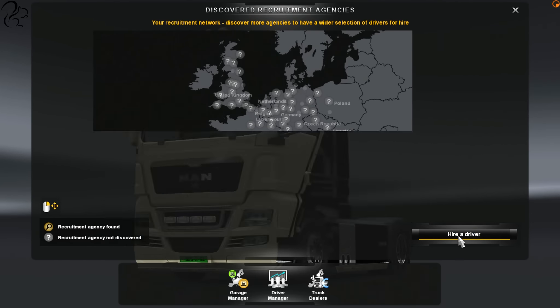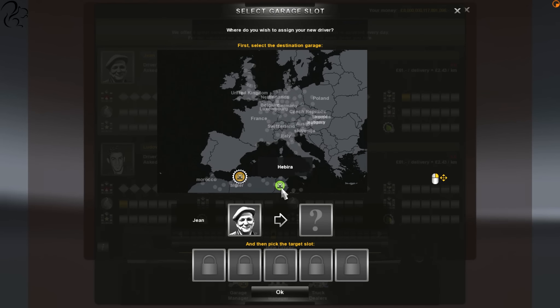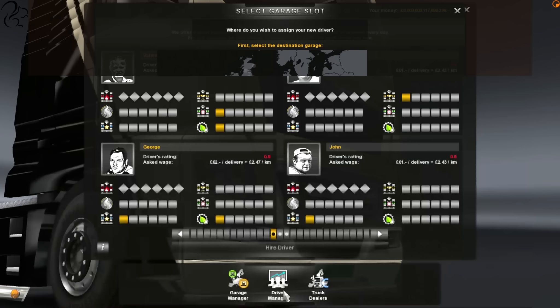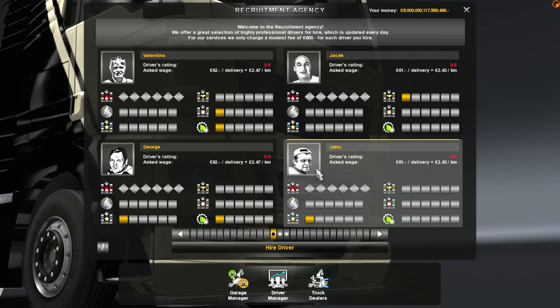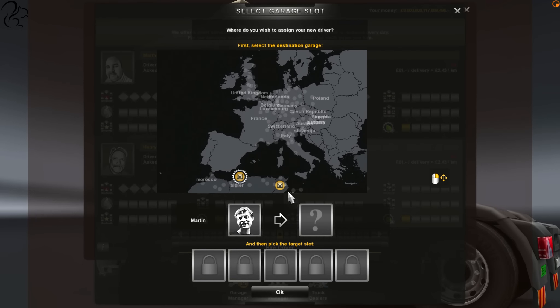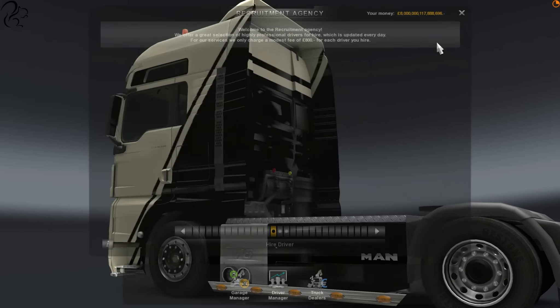We've now got a garage — actually it's a medium-sized one, that's quite nice. But considering we are in the research profile and we have eight trillion dollars, what we're going to do is upgrade it because we can. Absolutely no reason to do that other than it kind of looks cool. So we've now got two large garages, and what I need to do is get some trucks — so truck dealers. Of course, I'm going to have to buy Scanias, you know that.